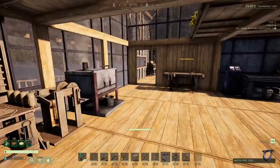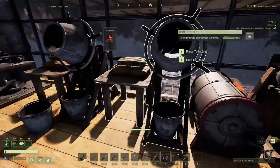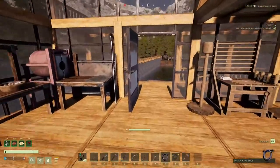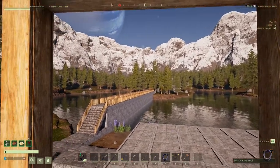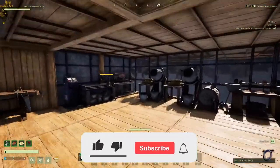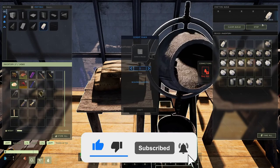Thank you all for joining me and welcome back to Icarus Outpost. I've been trying to get a load of foundations ready for the center island — I want to get a perimeter going around there so we know how big it's going to be. But I've been waiting for cement and it takes ages — look at that, 25 minutes.